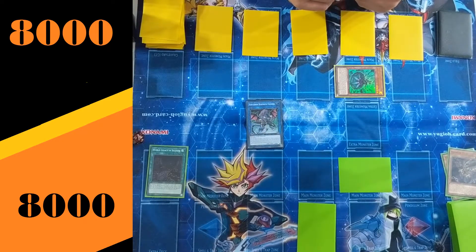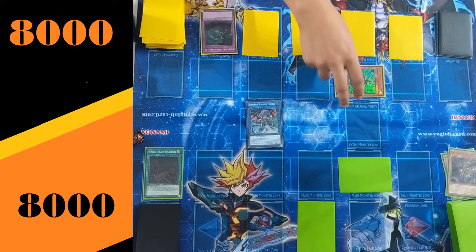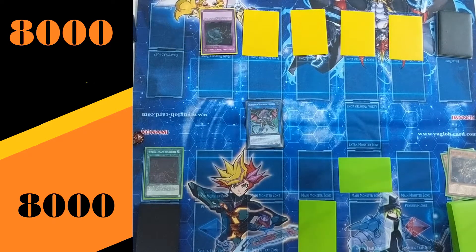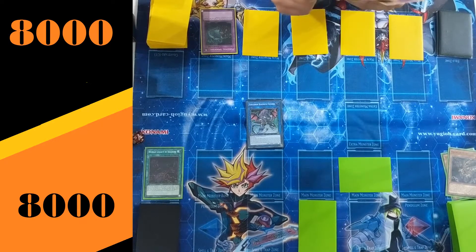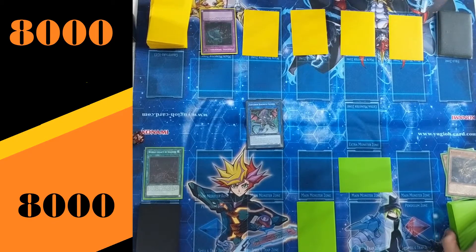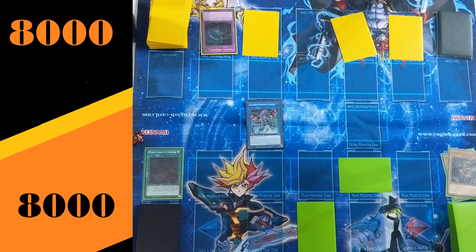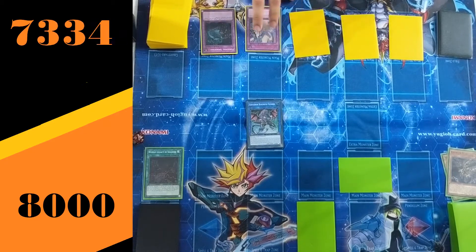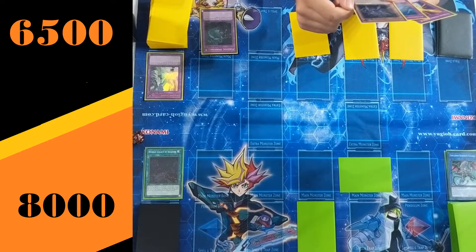And here comes down that Sub-Terror Behemoth Fiendus that we talked about earlier, which will allow me to send a flip monster from the deck to the grave and special summon a monster from your hand in face-down defense to a zone this card points to. Unfortunately, there's the Spoofing — sending back the Marionetter, I believe, to search Multi-faker. Activating Sub-Terror Behemoth Fiendus' effect, then met with Solemn Strike. First life point damage done in the duel — fifteen hundred points of damage is fifteen hundred points of damage!